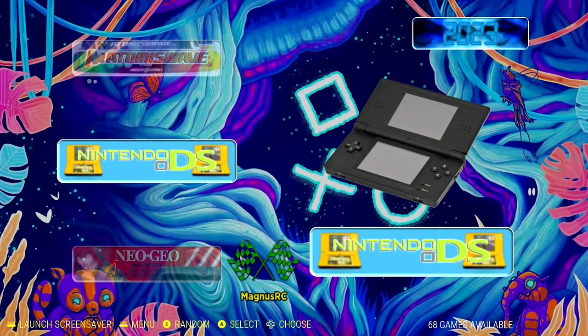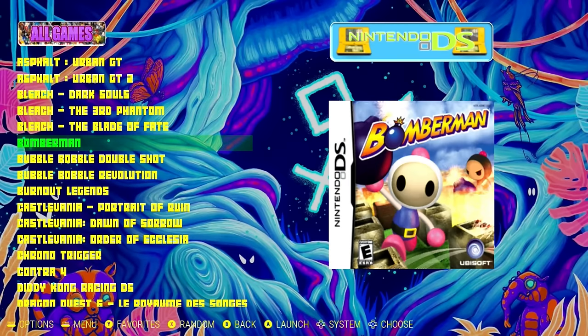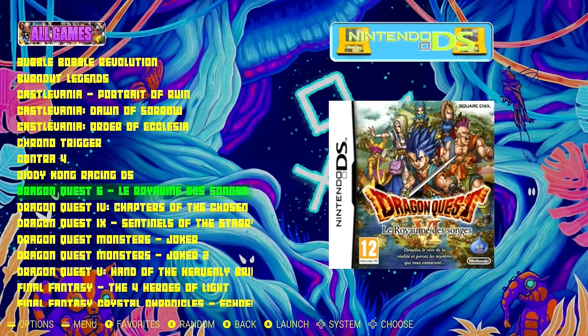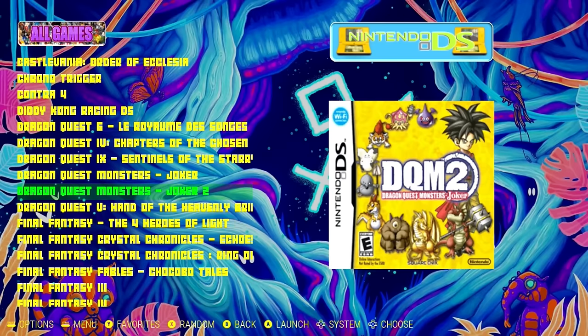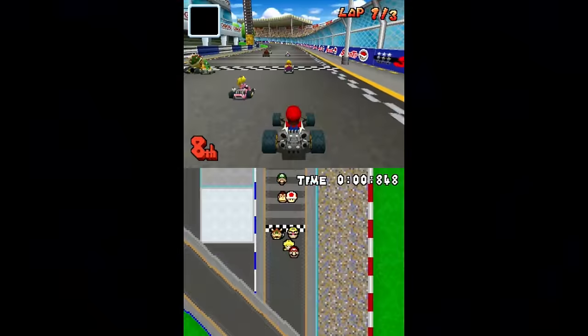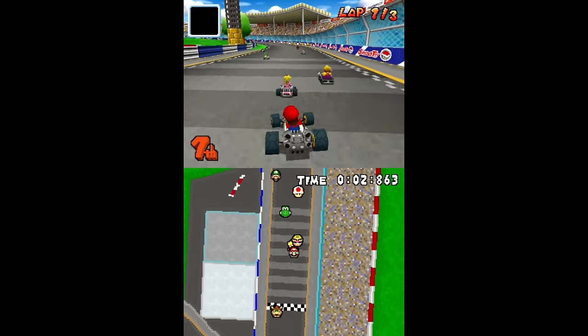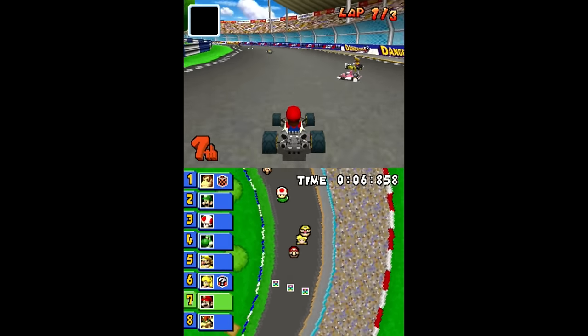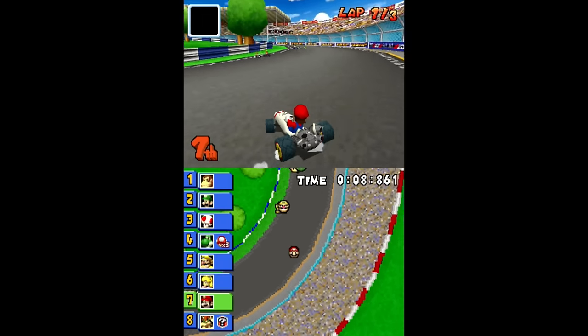We also got Nintendo DS on here — always cool to see that. What games we got here? All the Dragon Quest, Final Fantasies. A little Mario Kart DS action on the PlayStation Classic. This is running great.